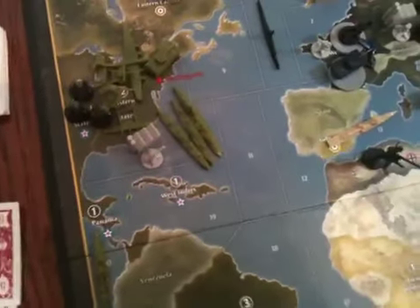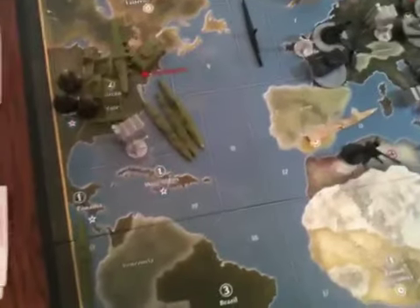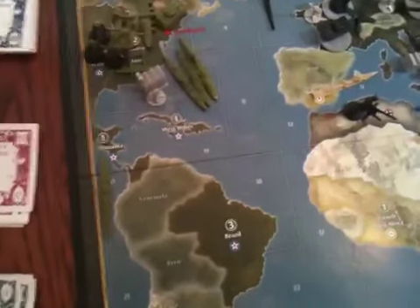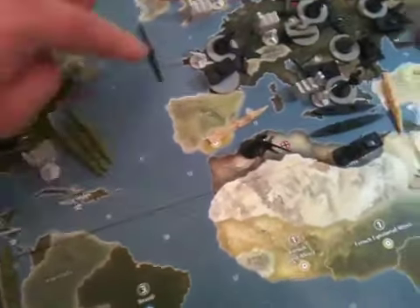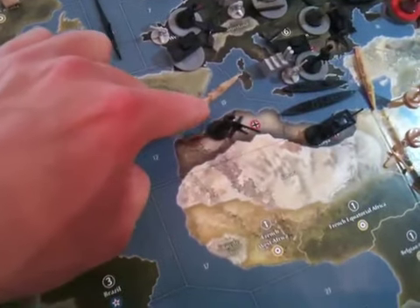Some people would go for it with the sub and try to kill that cruiser, because you could kill the cruiser and the two transports and cripple America in the Atlantic. It would really set them back at least two turns before they get troops to Africa or Europe. So you could go for that. Other people with this sub will pull it down here to C-Zone 13.